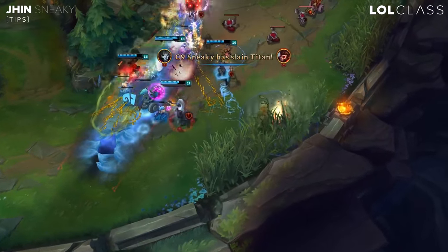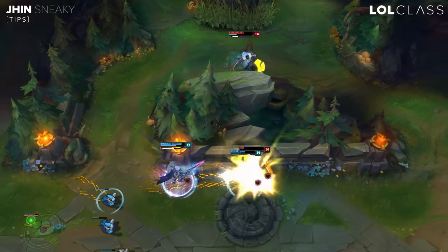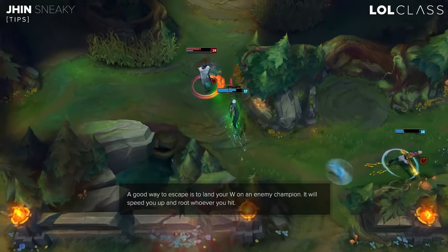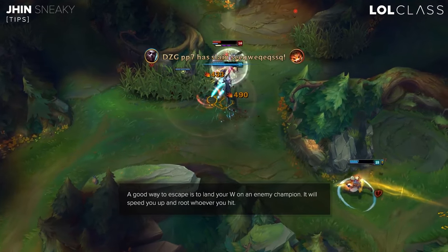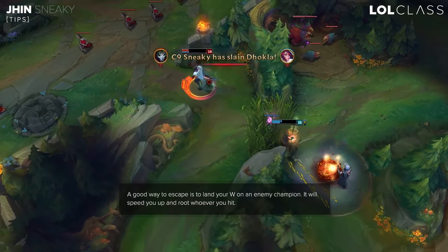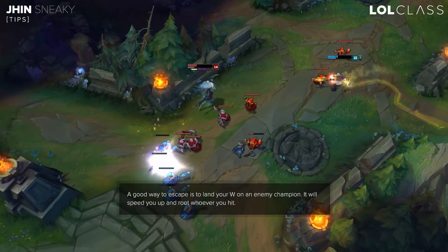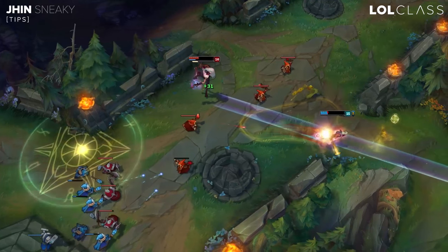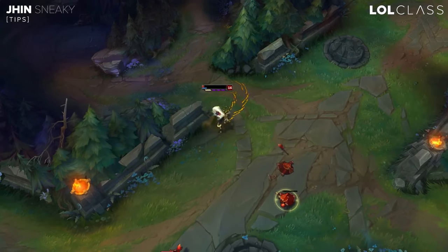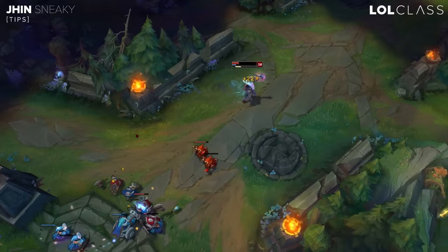A tip for Jhin: when you're trying to escape someone, like their ADC and support are getting on top of you — I didn't really recognize this at first — but if you can hit your W on them, it roots them and speeds you up. That's really nice for escaping, because even though the W takes a decent amount of time to cast, it actually speeds you up the same movespeed you get from critting, and roots them in place. That's basically your only escape besides traps you've already set up, because you can't really throw traps down in combat as easily as you can try to root someone.